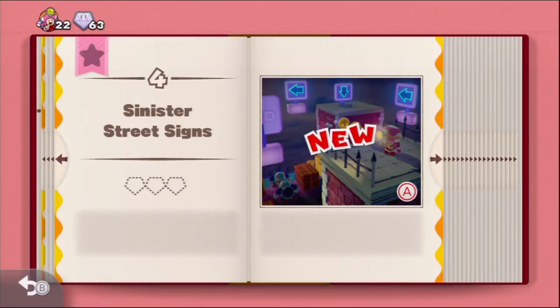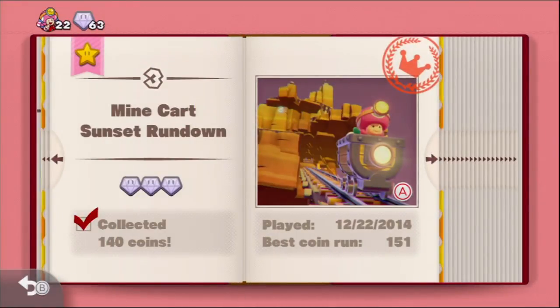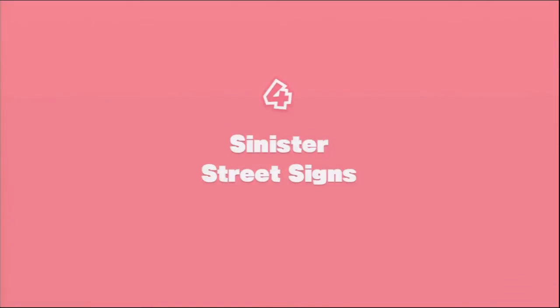Hello everyone, TAC1421 here. Welcome back to some more Captain Toad. In the last episode, we took on Book 2, Level 3, Minecart Sunset Rundown. In this episode, we're going to take on Level 4, Sinister Street Signs. Let's hop right into it with Captain Toadette here.